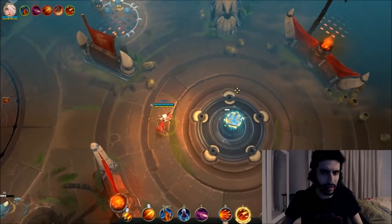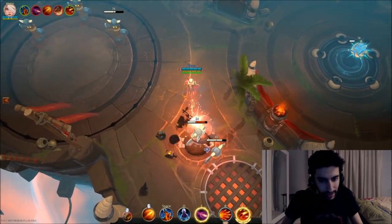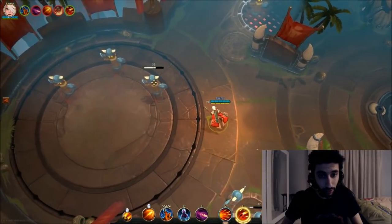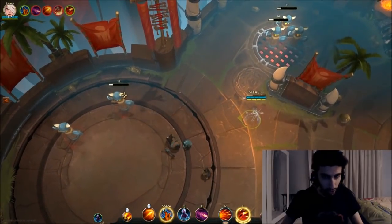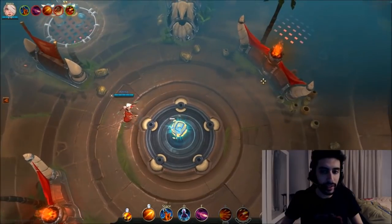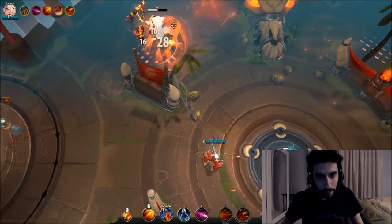Stealth and snipe are easily Jade's best abilities — reposition with stealth and then snipe. Her E is also incredibly important for canceling channeled abilities. In melee range, use all four auto attack shots, use E to silence, hit with all six shots, and if they get too close, jump away — the jump also deals 12 damage in melee range and stuns them.